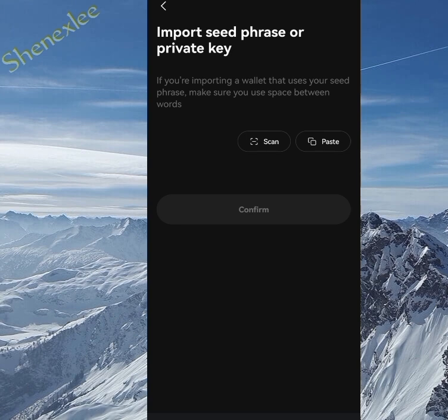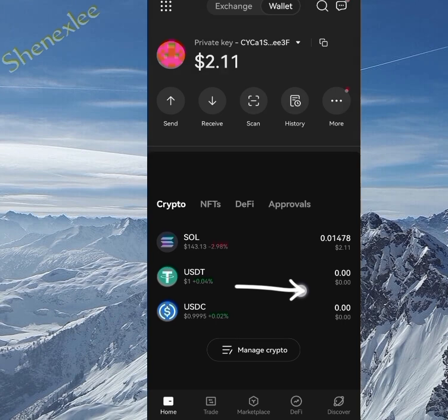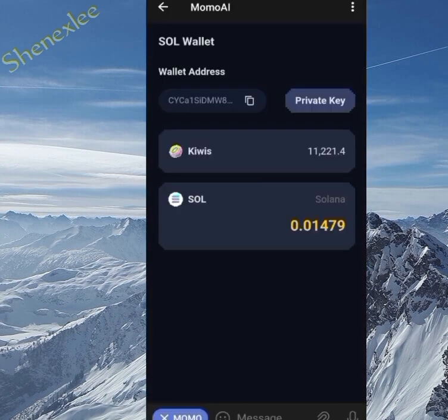Then click 'Create.' As you can see on the screen, I've created mine already. I now have $2 worth of Solana in my wallet, and this wallet is linked to the wallet in the Momo AI bot.